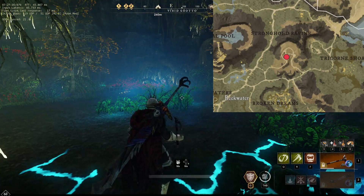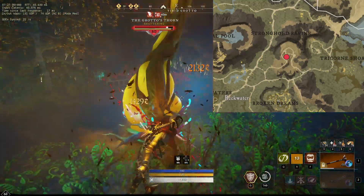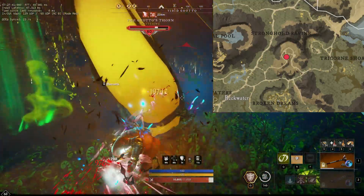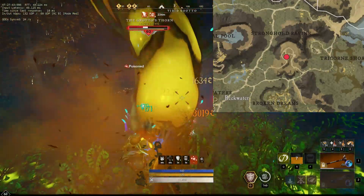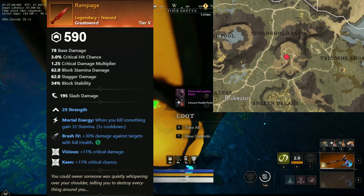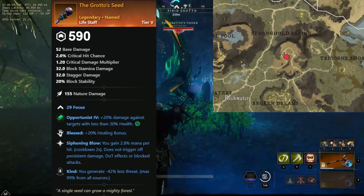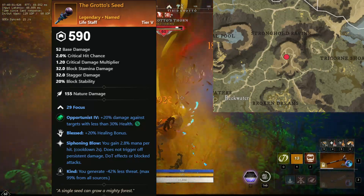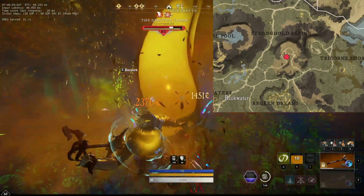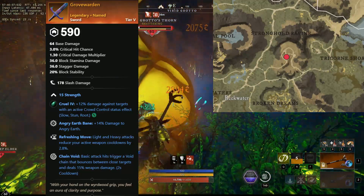Our next boss is a familiar one — Grotto's Thorn, found here in Reekwater. This guy has seen a ton of stuff added to his loot table. The stuff he can drop now are Rampage, a greatsword that comes with strength, mortal energy, vicious, and keen — an amazing greatsword for just pure raw DPS. And the Grotto's Seed, a life staff with focus, blessed, siphoning blow, and kind. And the one-hand sword Grovewarden, with strength, angry earthbane, refreshing move, and chain void.